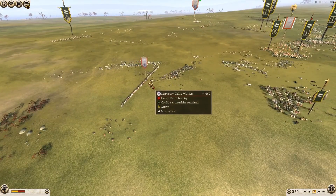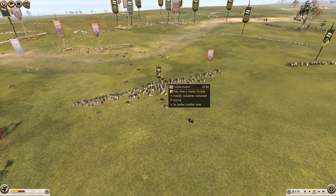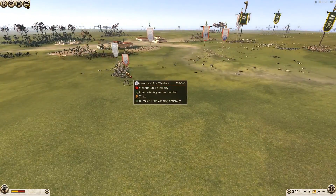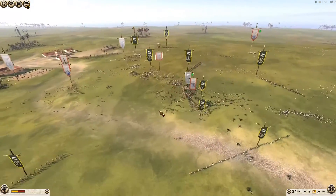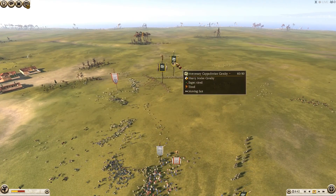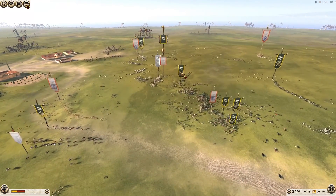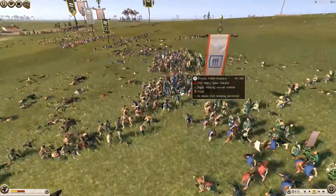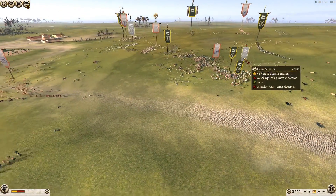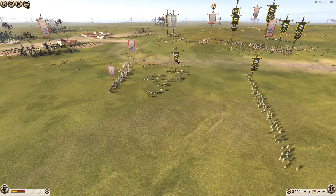My noble horse general charges into the Celtic warriors to finish them off and maybe swing the balance bar. My opponent catches my noble horse unit with 10 men remaining. I fire into the back of the mercenary axe warriors with my Celtic slingers. The noble horse general finishes off another unit of Celtic warriors, then I switch and use my Cappadocian cav to complete the job. Noble hoplites finish off a levy freemen unit, and I'm going for the back of the Illyrian noble hoplites to finish them faster.